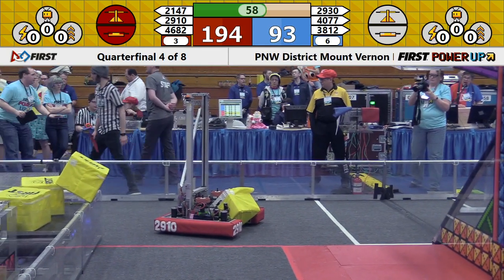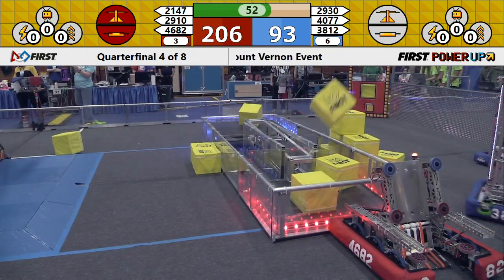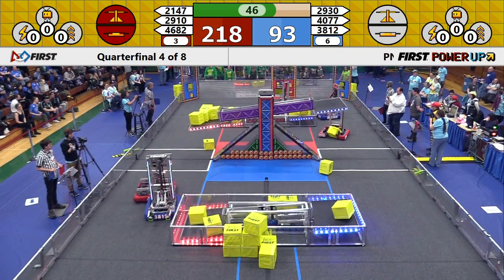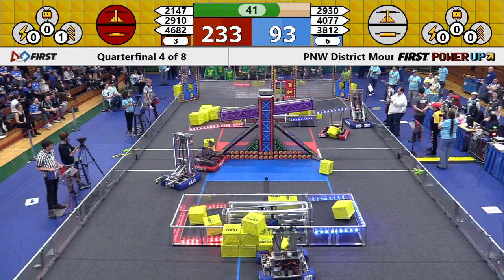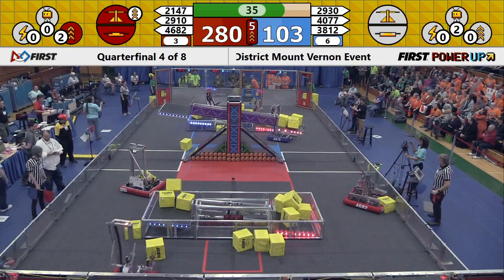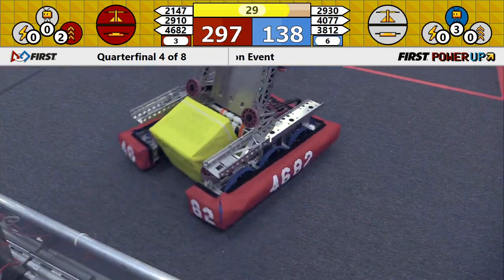2910 not moving, and that's not good news for the Red Alliance. Jack and the Bot's robot sitting there still. Robots being launched. Power cubes being launched into the middle of the switch over here on the Blue Alliance side. Blue Alliance is not in control of their switch. The Red Alliance played a boost on their scale, so that boost really made their score go up.